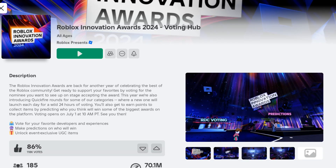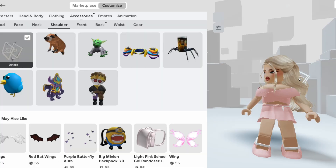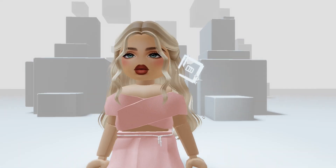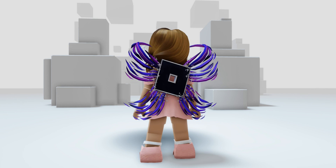Let's leave the game and check these items out. The first one is in the shoulder section in your inventory. Adorable right? I love this free item, it's such a good UGC freebie.